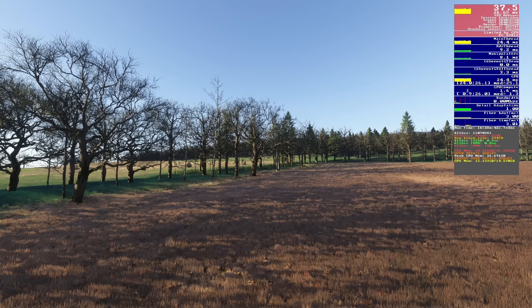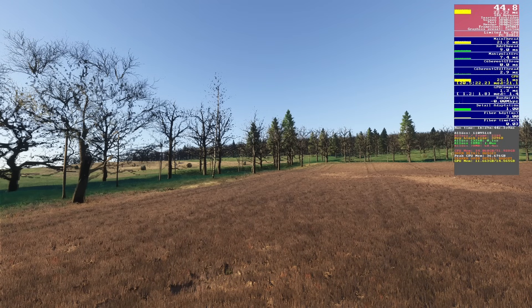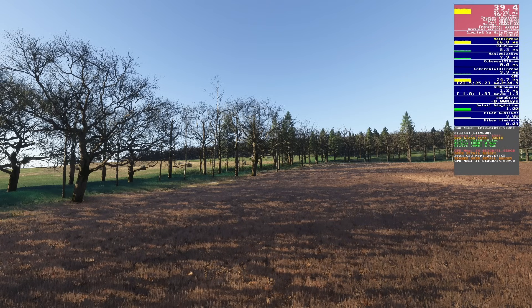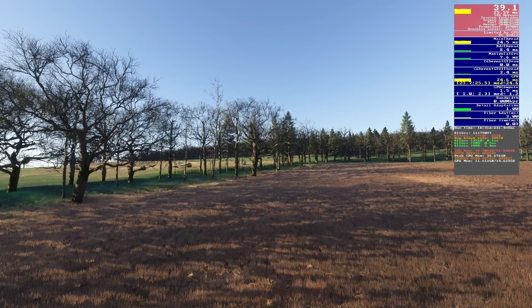As for trees on the ultra preset, they look absolutely amazing. Dropping down to low, we lose a lot of detail. Yes, we gain some extra frames, but low is not acceptable. Medium is a step up but not quite right. High looks much more like it — we've also got shadows back, which is nice. I think we're most of the way back to ultra quality on high, so I'm going with high. The FPS difference may not be massive here, but elsewhere in the world it may well be.